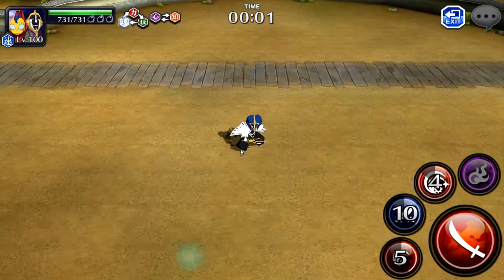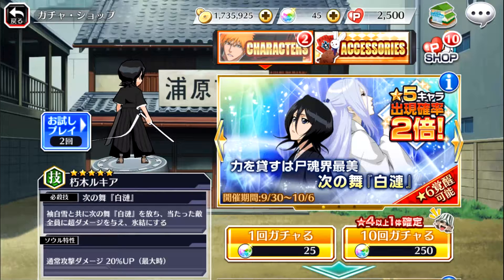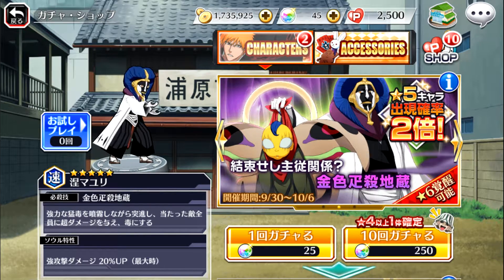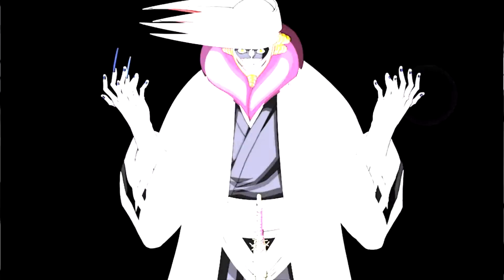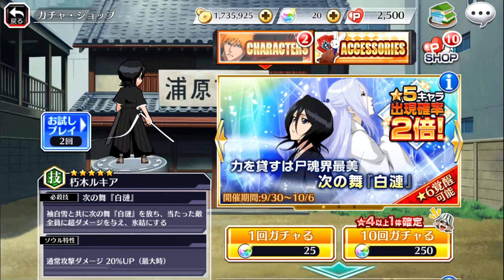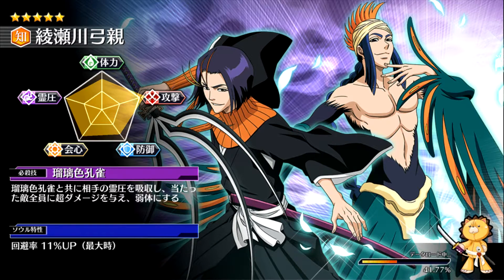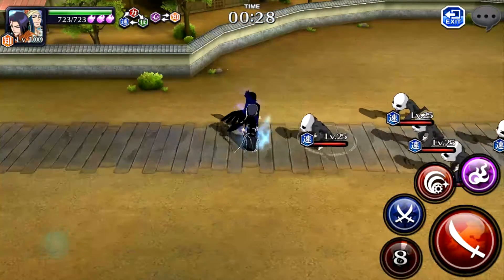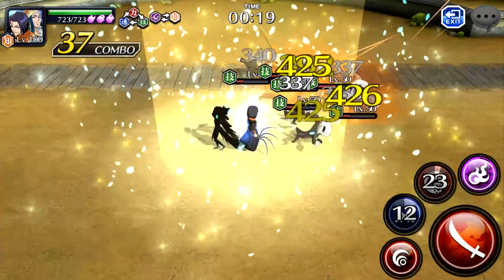I pulled from the Power banner because I really wanted Soi Fon, and I actually managed to get her after about seven single summons. Then I did maybe six or seven for zanpakutos — I really wanted Harribel when she came back. And I just accidentally did a summon right now — I had 45 tickets, watch this. We didn't get anything. Hey, we got Mayuri! Anyway, I'm just trying to alleviate this fear. Some of you have like 4,000 or 7,000 tickets, and for those who spend money — if you don't pull anything I feel so bad, because there's no way I could spend eighty dollars just to get nothing.